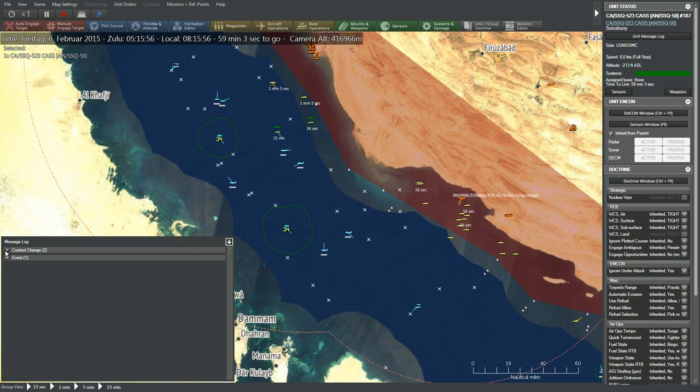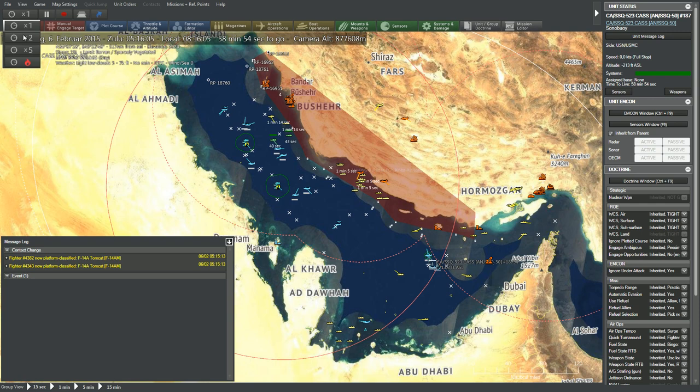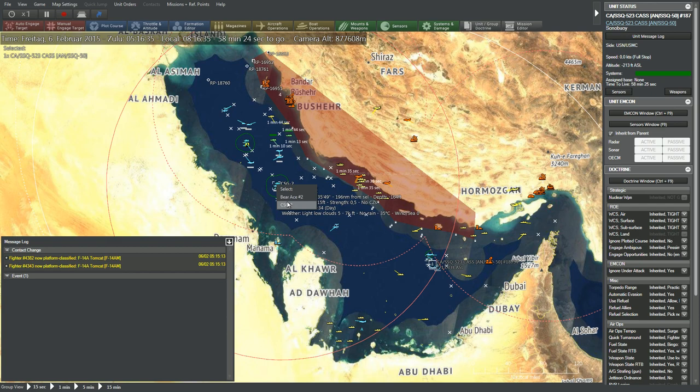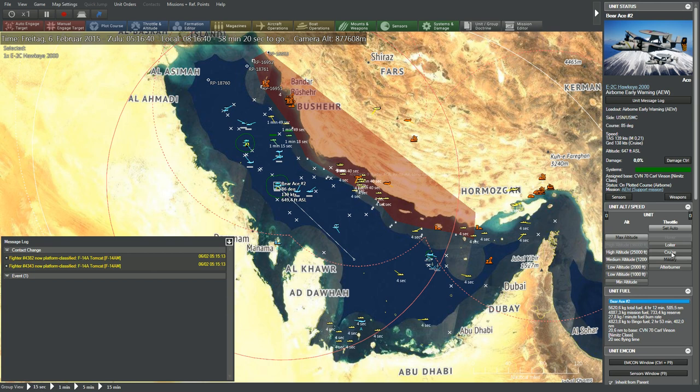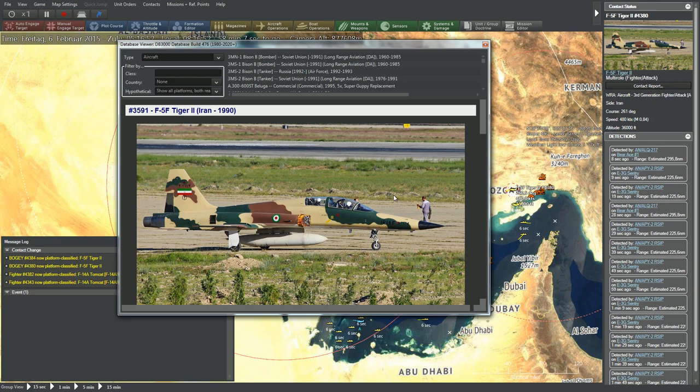These guys here are considered unfriendly but not exactly hostile, so we don't really need to be too worried about them for now. We are not in a shooting war. So basically we can accelerate time and see what's going to happen. We should see one of the Hawkeye aircraft we launched turn up shortly. We've got a platform classification on these guys over here — F-5s. It's a rather old, small aircraft, though interestingly it can carry nearly three times its empty weight of four tons.